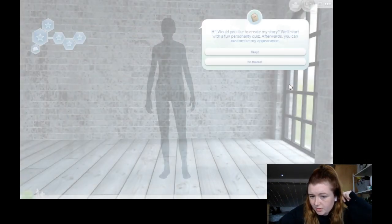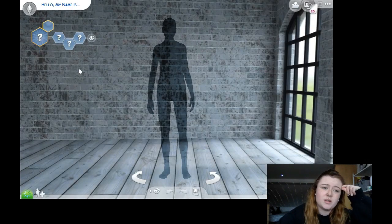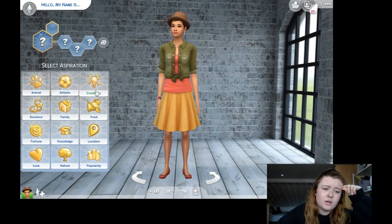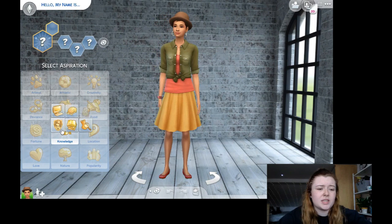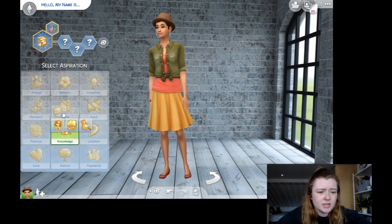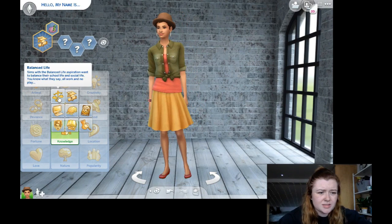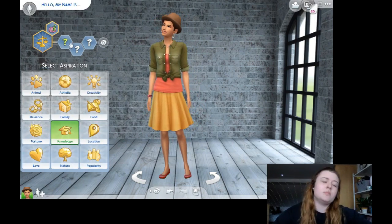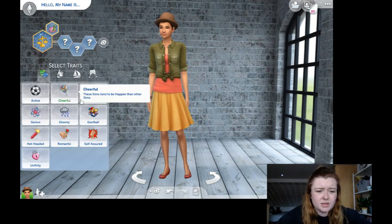I'm not going to do the storybook thing because it just takes too long. What are we going to give you? Actually, let's make her go to university — she can be an academic. Oh, that's a custom one I downloaded; I can't remember where from.